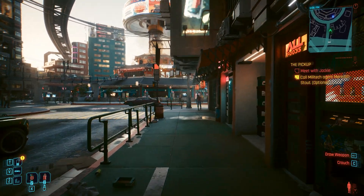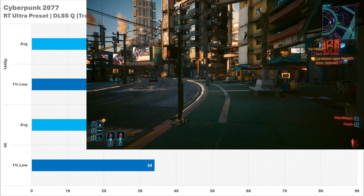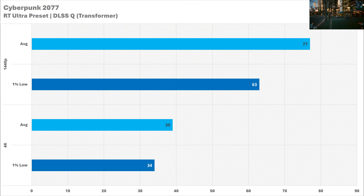Cyberpunk on the RT Ultra preset looks absolutely fantastic — this is like peak video gaming. You're still going to be getting really good performance at 1440p: 77 FPS on average, very nice. The 1% low at 63 is also pretty smooth. At 4K, though, it is kind of rough at 39 FPS on average with a 1% low of 34 — slightly smoother than Xbox One levels, but the game looks a hell of a lot better while doing it. I don't recommend ray tracing at 4K, but RT Ultra with DLSS at 1440p — not bad at all.